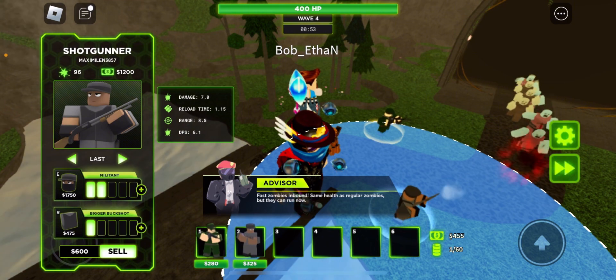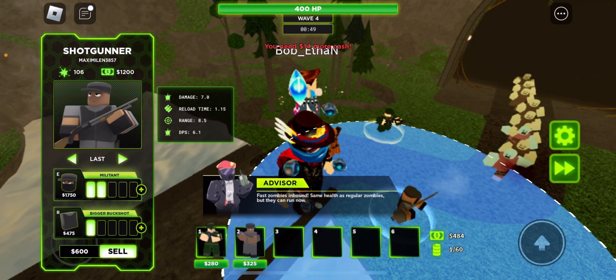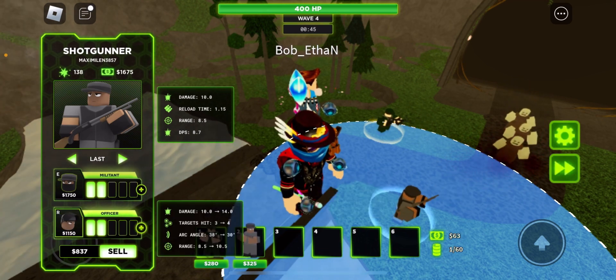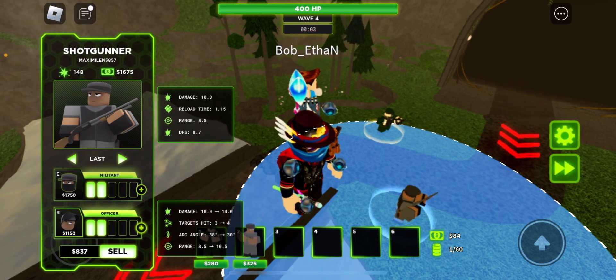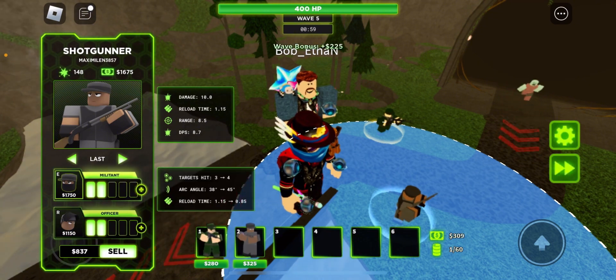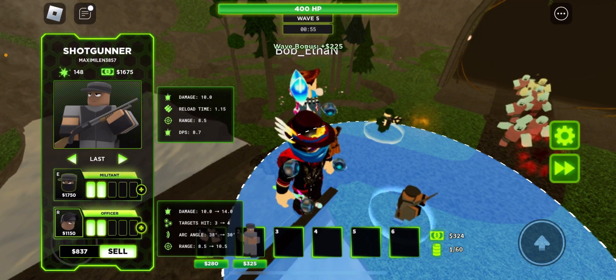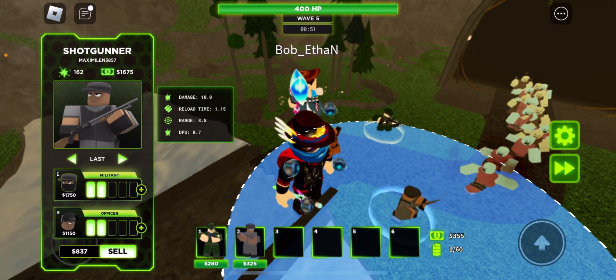So we have faster zombies in combination with our other slow zombies. The bottom path goes for... so we get decreased arc angle, extra range, extra targets. Both paths give us four target hits; this one gives us more damage. I think I'll go for bottom path — it's also cheaper.